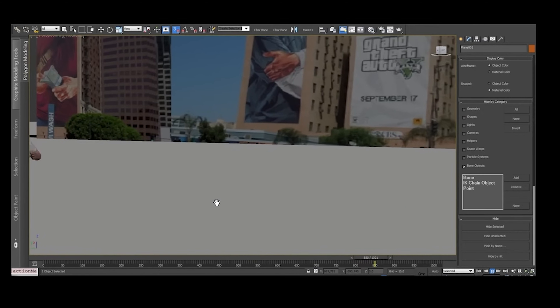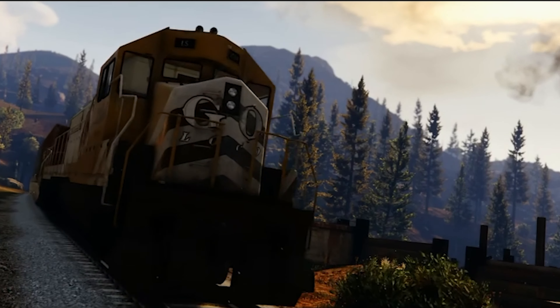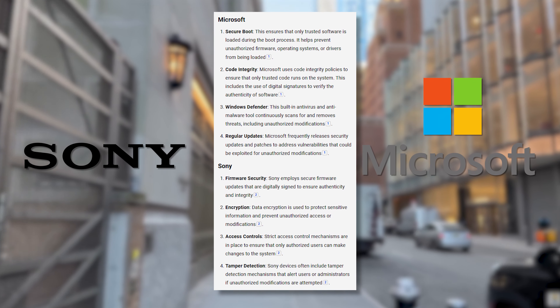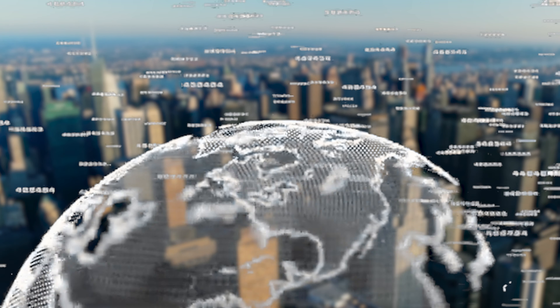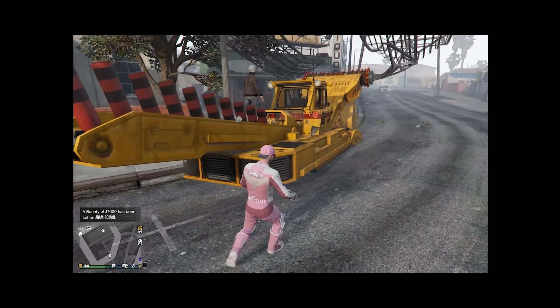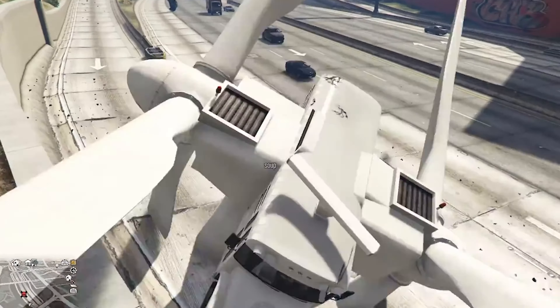One year later in 2014, GTA 5 was released for Xbox One and PlayStation 4. During the first week, modding was relatively limited. Both Microsoft and Sony had implemented strict security protocols to prevent unauthorized modifications, including encryption and secure boot processes that made it difficult to access and modify game files. Any modding attempts in GTA Online were generally met with swift action from Rockstar Games, who worked to identify and ban cheaters.